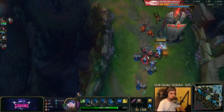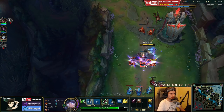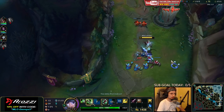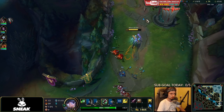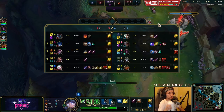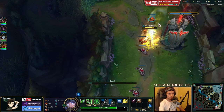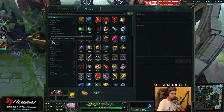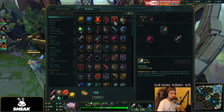Against Maokai you just want to play safe until you have the right moment to teleport. The Maokai matchup is kind of like a farming matchup — it's all about farming up, getting the most farm possible, and denying him the most. Let's get a Kindle Gem, Long Sword, potions, and a Control Ward.